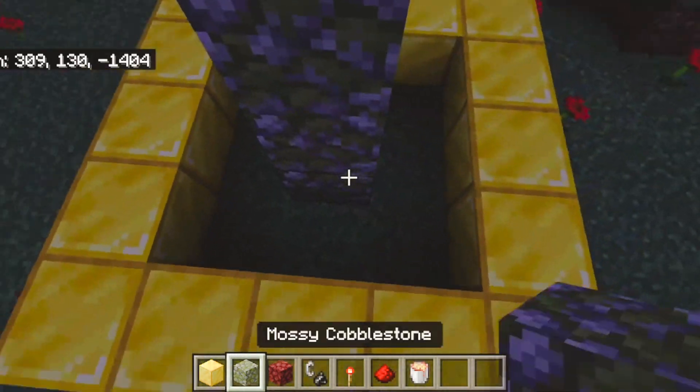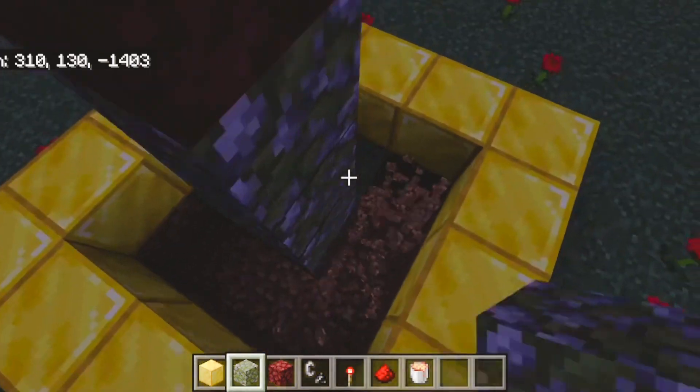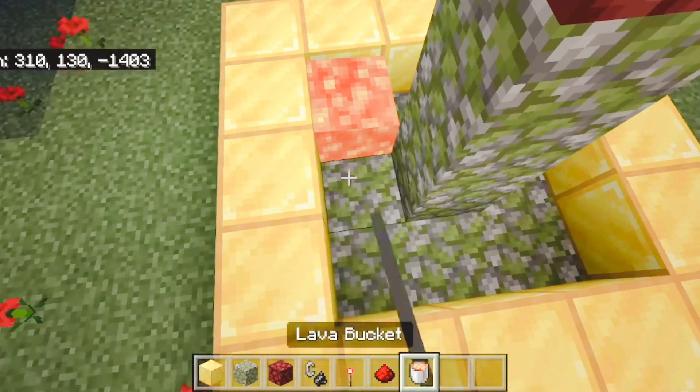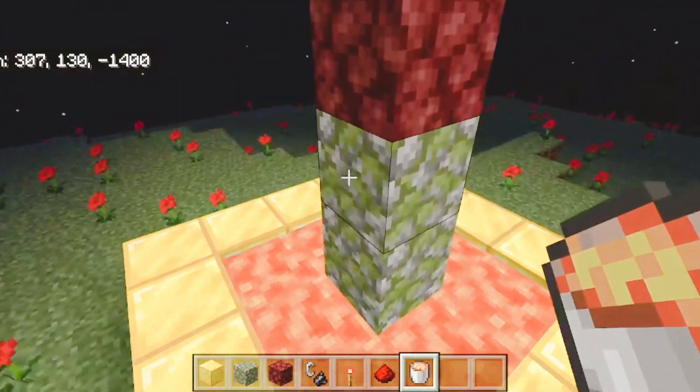Go ahead and place down the mossy cobblestone — that goes three up right by the gold block. Then we're going to go ahead and change the floor right here. You don't have to do this, it's kind of optional. But I decided to replace it with mossy cobblestone, and you also want to go ahead and add in the lava so it's like a lava pool surrounding this pillar of mossy cobblestone.